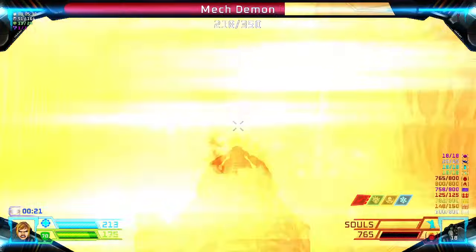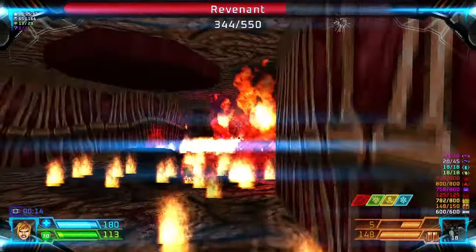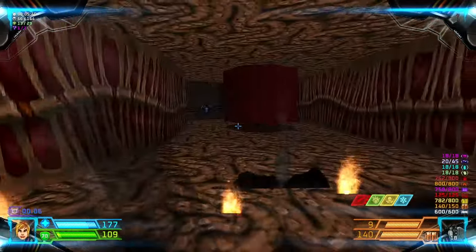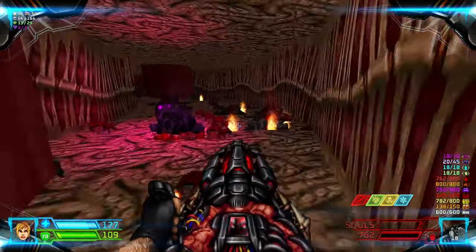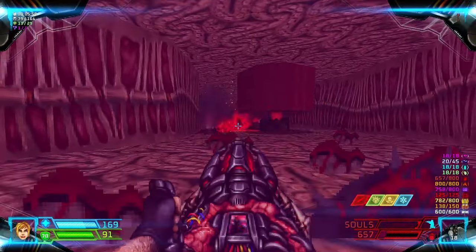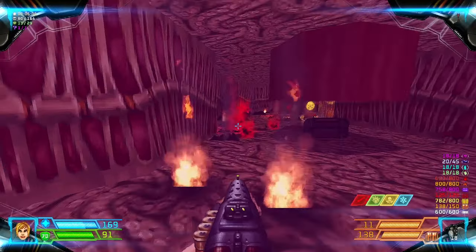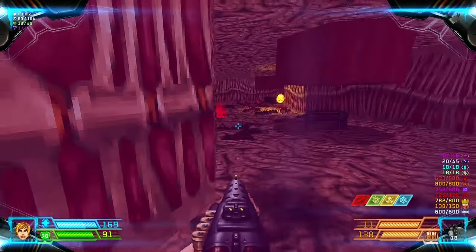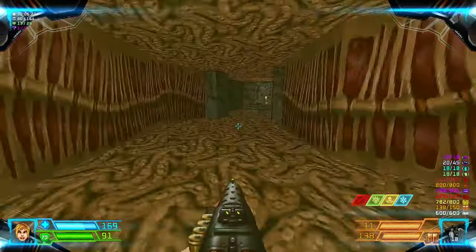There are plenty of enemies here — so many of them. You can grab some ammo here if you want to. Watch out for the crushers. This area is damaging — if you blast them using your Unmaker it can also damage you, so be careful.